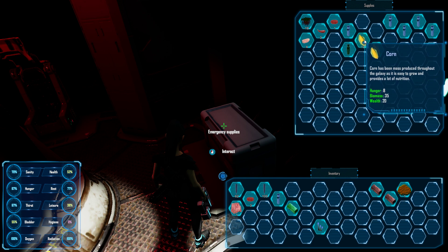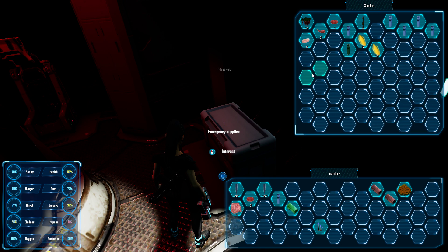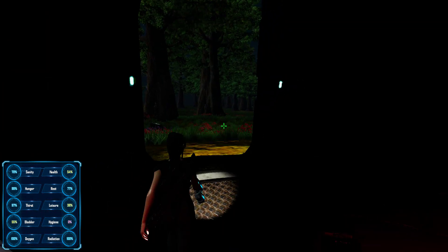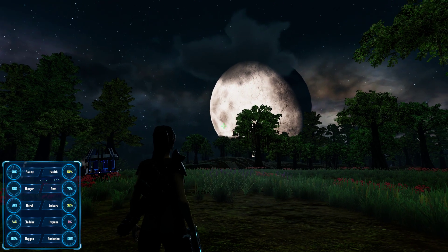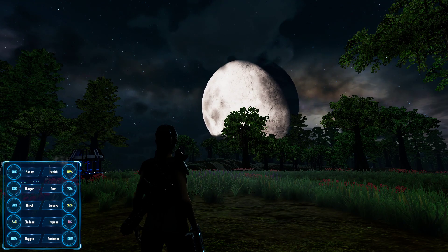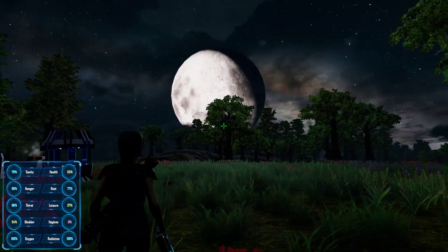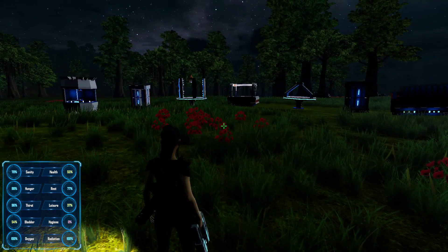I guess we're gonna eat some corn and drink some water. Our bladder is like 55%, hygiene is still zero — we got to figure out how to make a sink. Wow — that moon is like gonna land in our freaking laps guys! What do y'all think of that? It's freaking awesome!